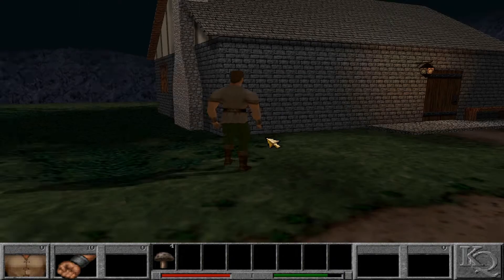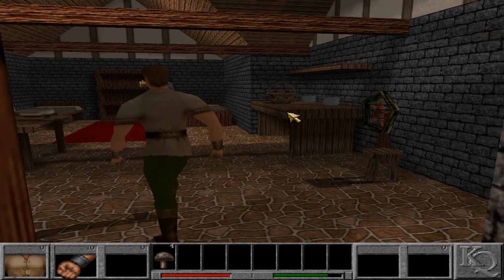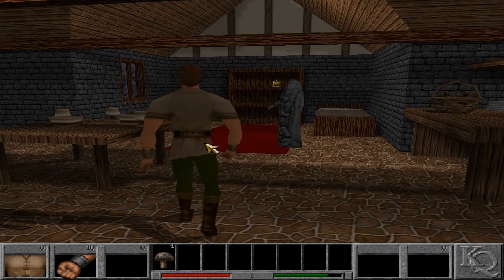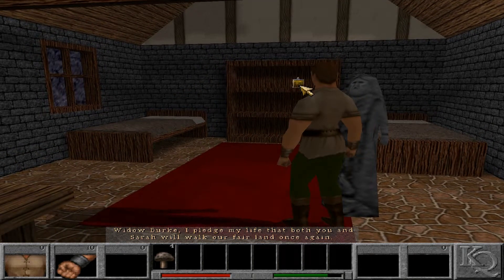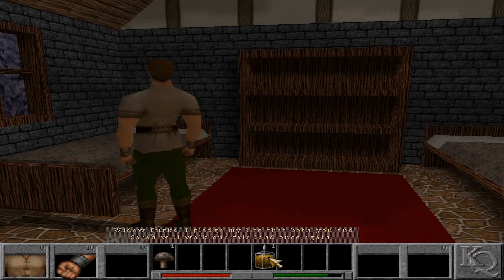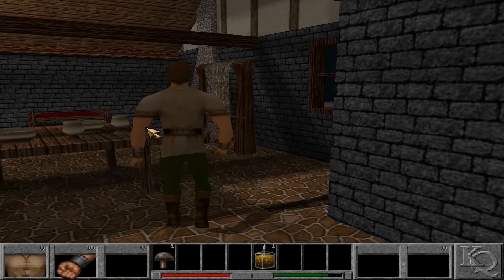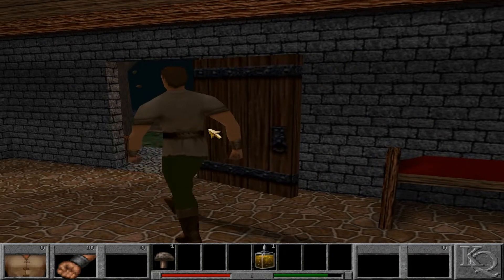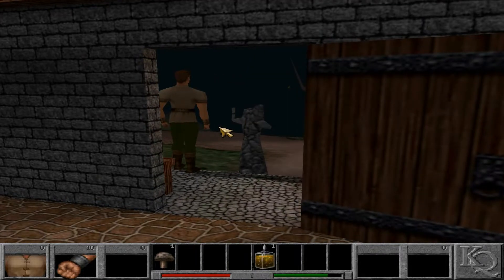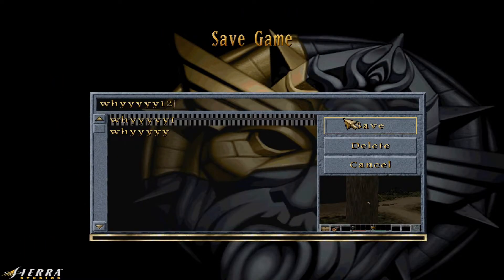Jump with Insert. There's nothing back there. Oh my god, five frames per second — and this is not running on a potato. 'I pledge my life that both you and Sarah will walk our fair land once again.' This potion will help shield me against all attacks — like a potion of invulnerability. Widow Burke didn't quaff that before the stone plague hit! It's okay, you can steal it because you're going to save their lives. I am a video game protagonist. You hit Sarah — just knock her over, game over!